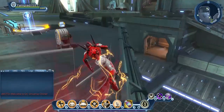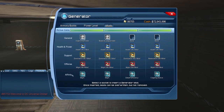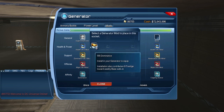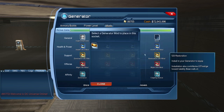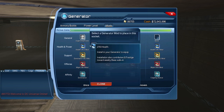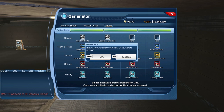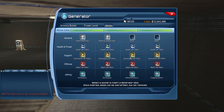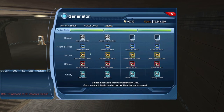In your lair, go to your generator and go to mods. For affinity mods, put dominance into the first two. Support mods are always going to be dominance, and health and power mods are always going to be health. These mods are available in drop boxes, from vendors, or crafted — sometimes for extra DLC currency, sometimes for primary currency. So it's all health, all dominance, and dominance in the first two affinities.